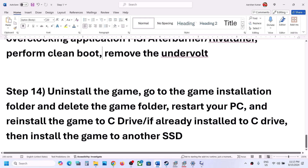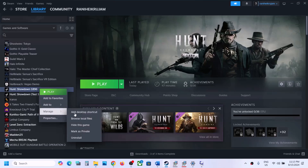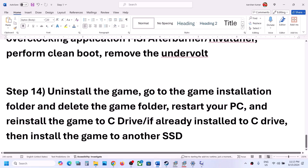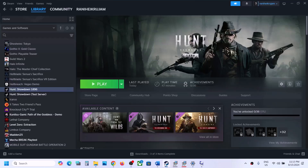The last step is to uninstall and reinstall the game. First, uninstall the game, then go to the game installation folder and delete the game folder. Restart your computer, then install the game to the C drive. If you previously had the game on the D drive, E drive, or any external drive, try installing it to the C drive and check. If the game is already on the C drive, try installing it to another SSD and check.